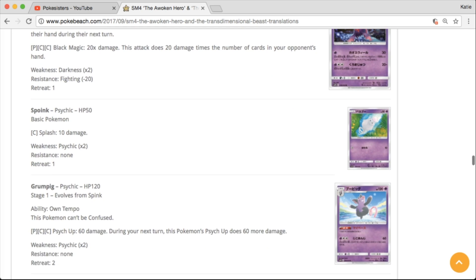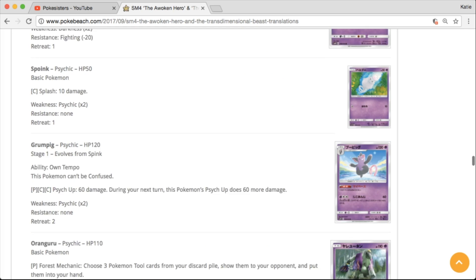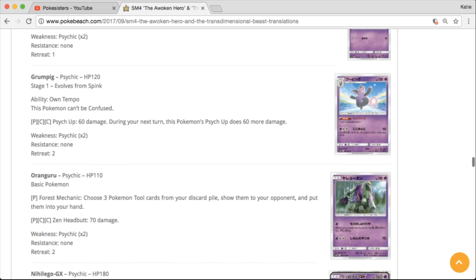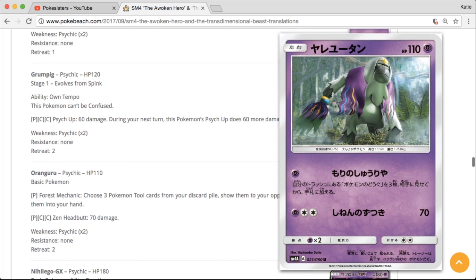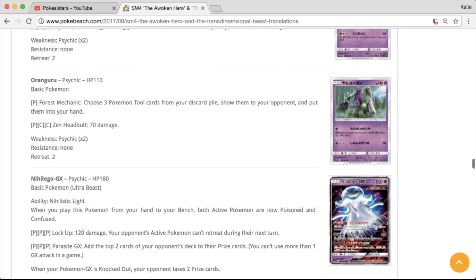We got the Mismagius line, and Grumpig and Spoink — Sarah's going to be happy about those as well. Look at this Oranguru! Psychic type Oranguru — that looks sweet. Why isn't that card a holo? That would be a gorgeous holo. Definitely a cool looking artwork there.